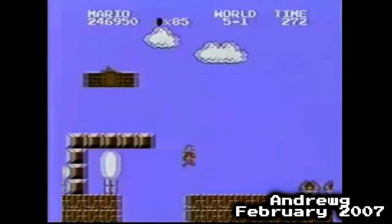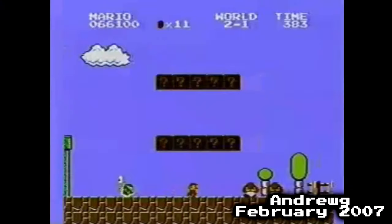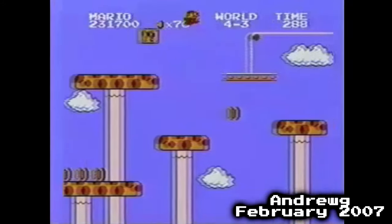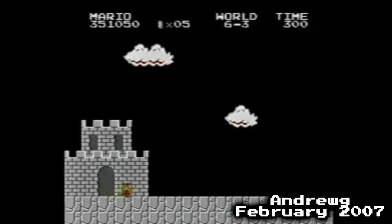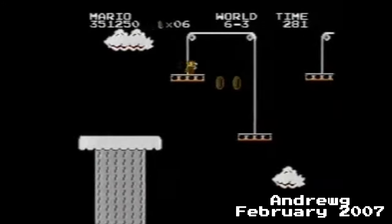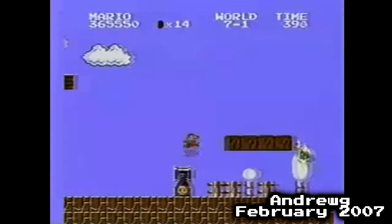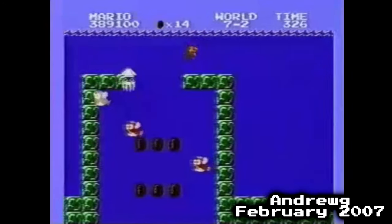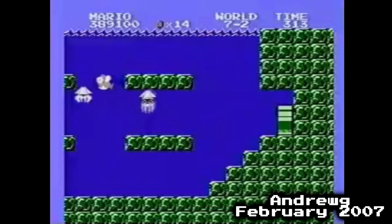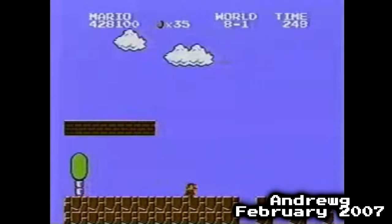This run is essentially a more refined version of his run from a year and a half prior. Andrew once again stayed as Small Mario. The early worlds were quite smooth, and instead of getting more cautious as the worlds got higher, Andrew was confident. 6-3 was like night and day compared to the 21:18 run — instead of slowing down at every platform, Andrew powered through strategically. World 7 featured zero deaths instead of two, and instead of battling a blooper at the end of 7-2, he finished smoothly. World 8 was a lot cleaner as well, perhaps because Andrew had more experience with any% warps.